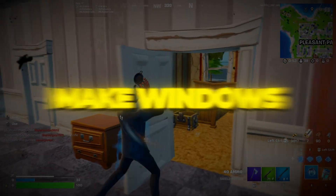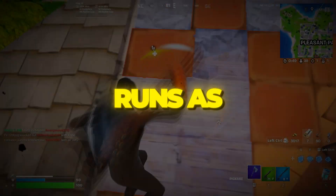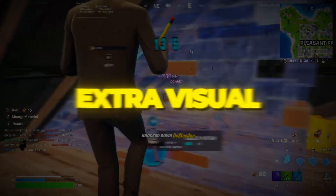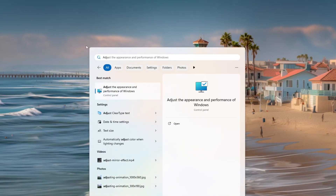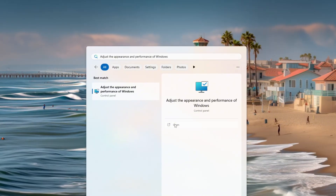Step 1: Make Windows Faster for Better Gaming Performance in Fortnite. To make sure Fortnite runs as smooth as possible, we first need to make Windows faster. Windows has extra visual effects like animations and fancy designs that look nice. Click on the Windows search bar and type 'Adjust the appearance and performance of Windows.' When the option shows up, click on it.